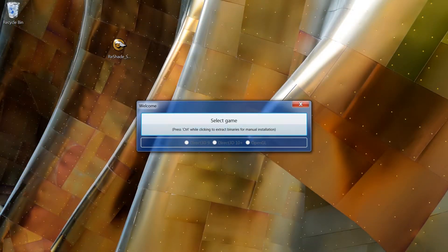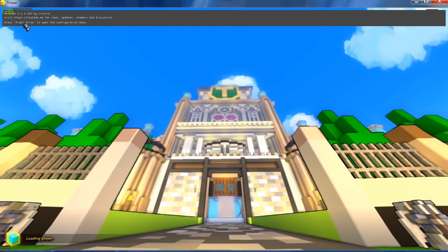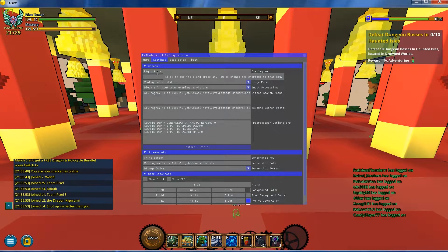Now let's actually go into Trove just to show you how cool this can be. You'll know it's working if you see the ReShade overlay box, because it is injecting into the actual game itself. Press the up arrow key to open the config menu — it will normally say Shift+F2, but I changed it. You can go to settings and change that button to whatever you like.